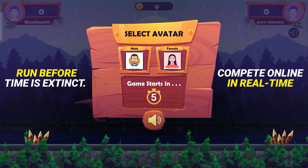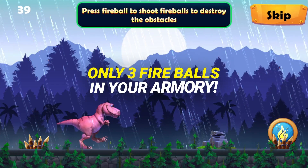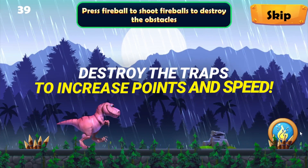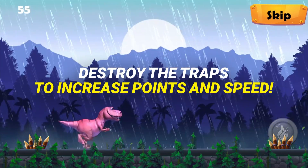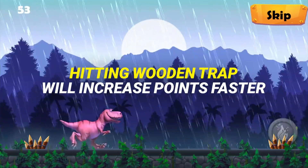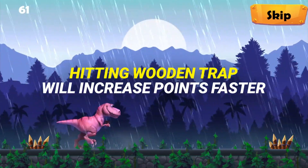You will be competing in real time. Your dino can throw fireballs, but only has three of them. Use them to destroy the stones and traps, which will increase your points and your speed. Hitting a wooden trap will increase your points faster. So choose wisely.